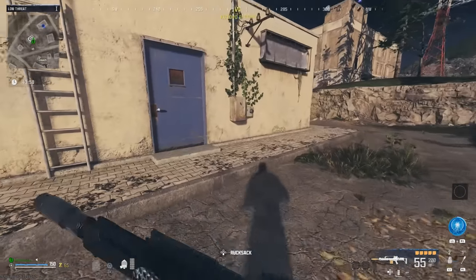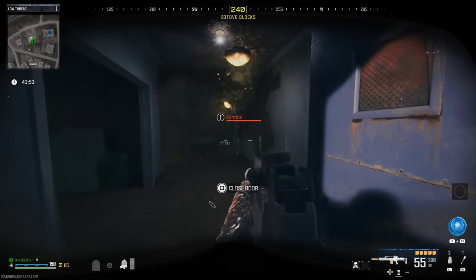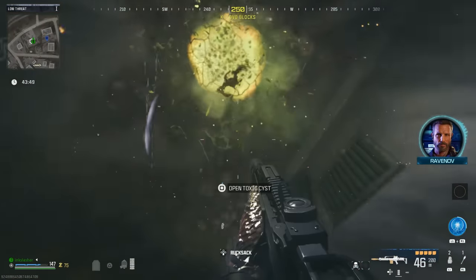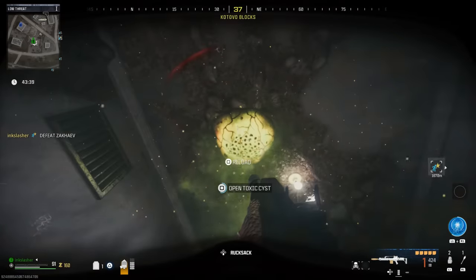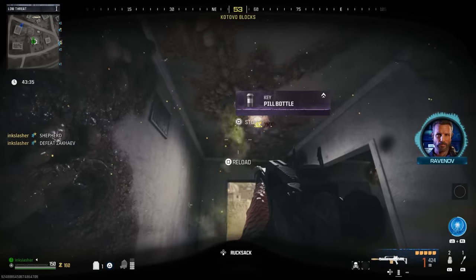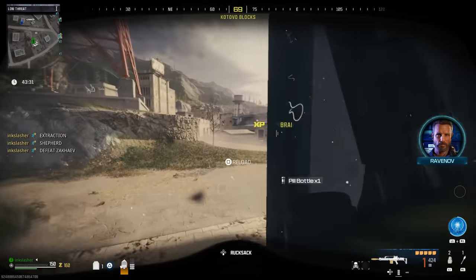The next one is for brain rot. You are going to equip brain rot on whatever weapon you're using and go to an ether nest or an ether stronghold. When you're inside, you're going to find those glowing yellow spores. When you shoot one with brain rot, do not destroy it — just shoot it once. It is going to turn green, you are then going to be able to interact with it, and when you do it is going to give you a pill bottle.